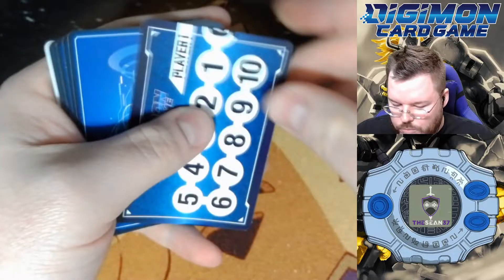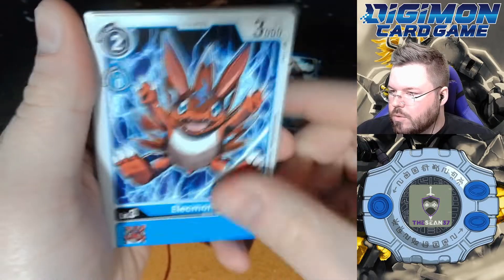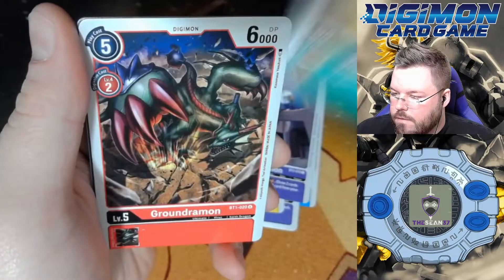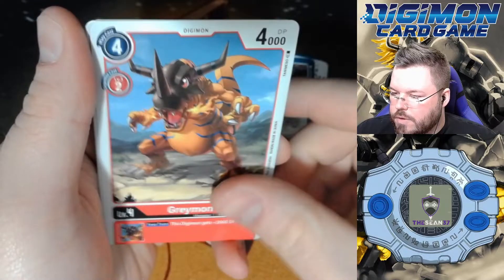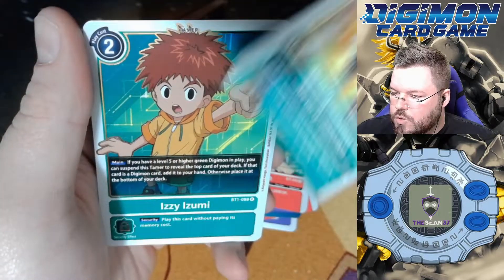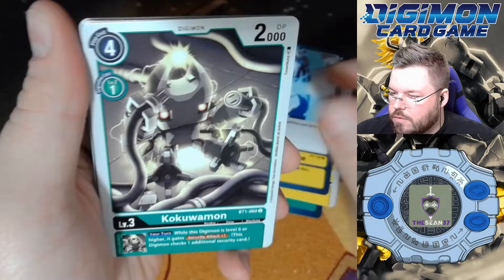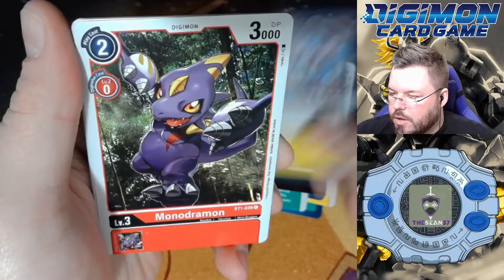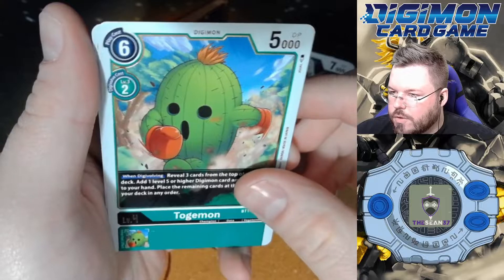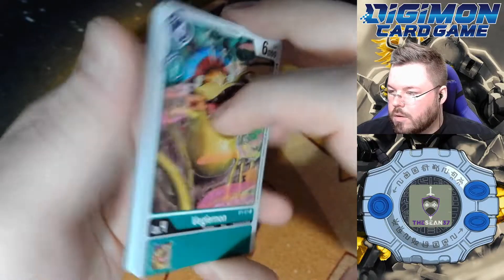So we have two supers left and our secret slash alternate arts — two of those. Pogumon, Leomon, Vegemon, Back for Revenge, Metal Tyranomon for our first rare, and Izzy Izumi for our second rare. Forbidden Temptation, Blade of the True, Andramon, Monodromon, Jagamon, Togamon for our first rare, and Ikkakumon for our second rare. Got some shininess — I definitely saw the shiny cardboard on the edge there.